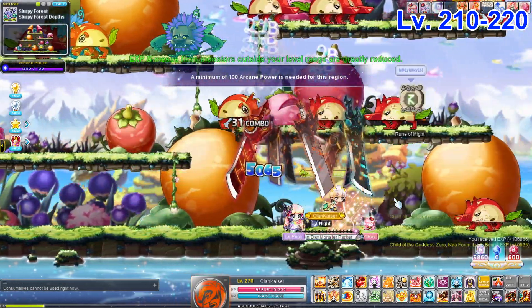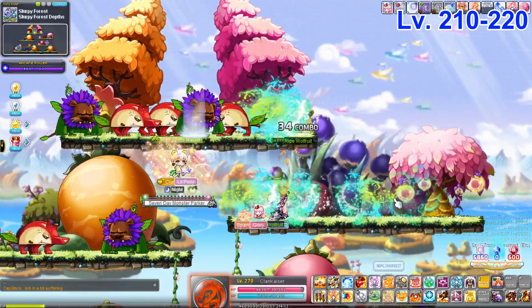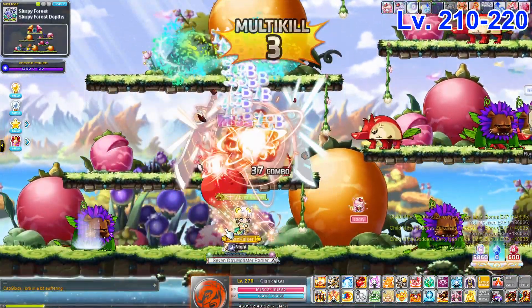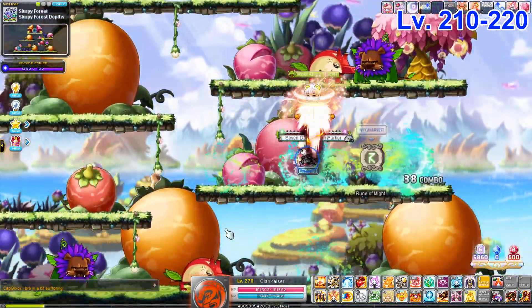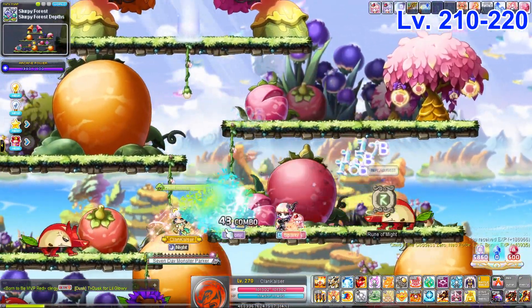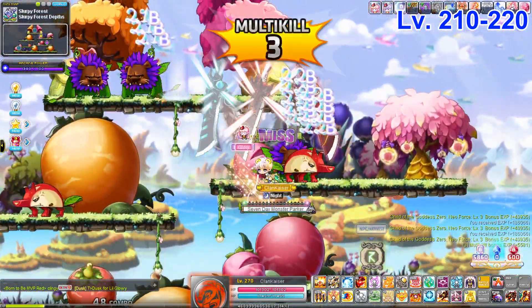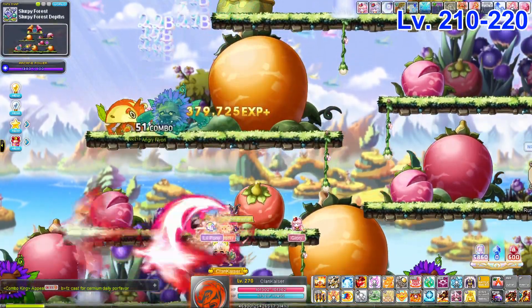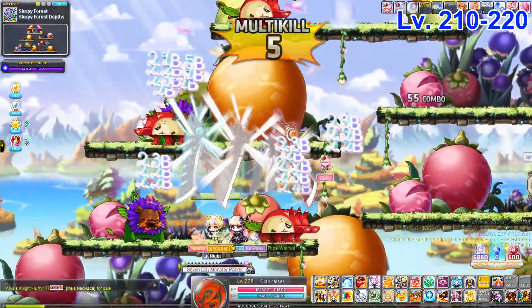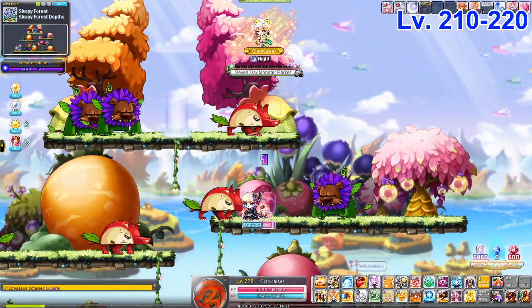The somewhat infamous Slurpee Force map is basically the CLP of Chu Chu — it used to be a lot more packed before Yum Yum Island was added. The map is very compact and nice. You can go in a circular rotation or jump left to right in an S-shape, whatever works best for your class. Kanna does fantastically here and can basically full-map clear. Zeros, however, are very bad here due to the map's weird layout.